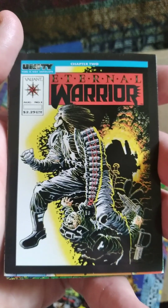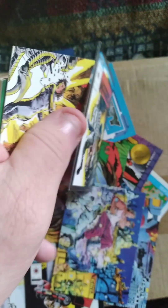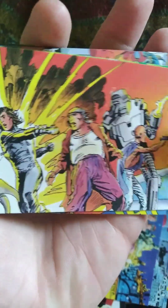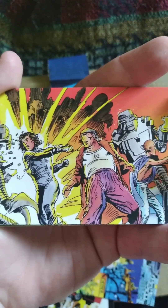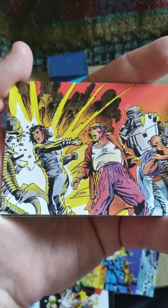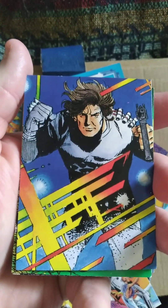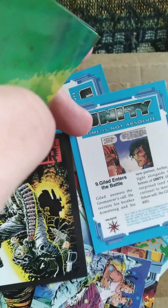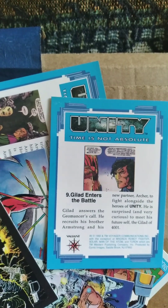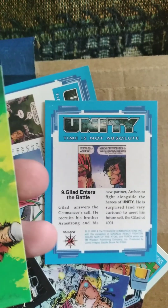Next up, we have Eternal Warrior number one, so it's for the first issue of Eternal Warrior. These cards are really cool — I like them a lot, because I do actually like Valiant. There are some titles I've read a little here and there; I believe Mirage is from Valiant, if I'm not mistaken. That's another really cool-looking one — kind of looks like a Stormtrooper right there. It says "Gilad enters the battle," and apparently he's a partner of Archer and Armstrong the way it reads.